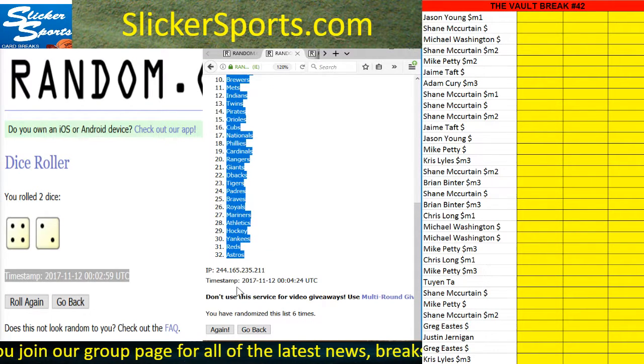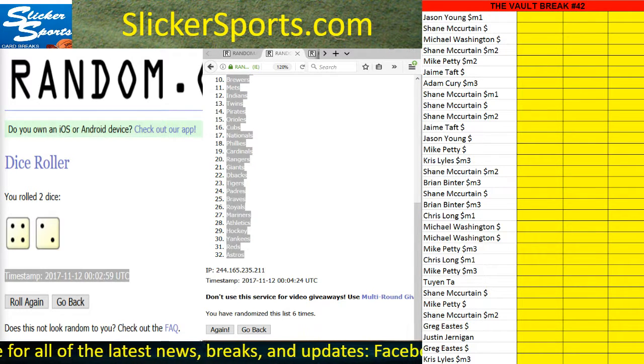One, two, three, four, five, and six — White Sox up top all the way down to the Astros. Copy those, there's your timestamp, six times. We'll do the same thing and get the numbers off.